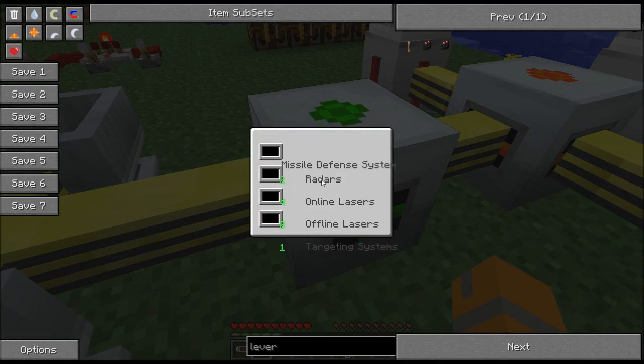If I right-click over here, you can see that I've got two radar dishes set up, four online lasers, and zero offline lasers. Every time one of these fires, it's going to become an offline laser until it refills its 100,000 charge.